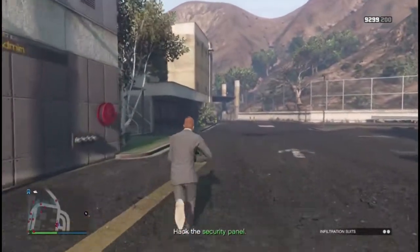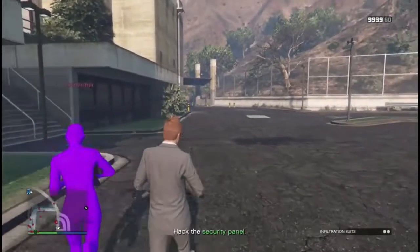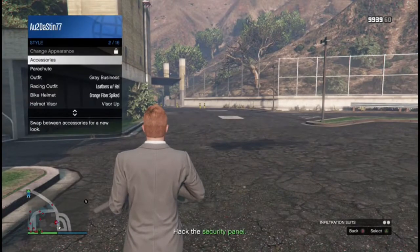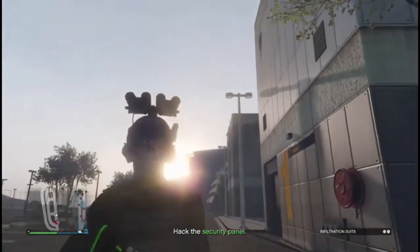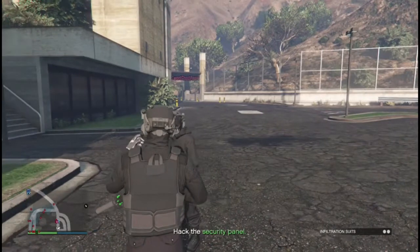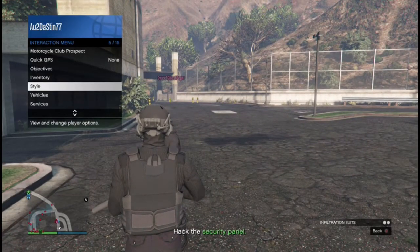What I recommend for this particular mission, because we have to use stealth, is throwing on your thermals. What I mean by the thermals are these little thermal goggles that will show you the placements of people — your enemies — on a thermal view.